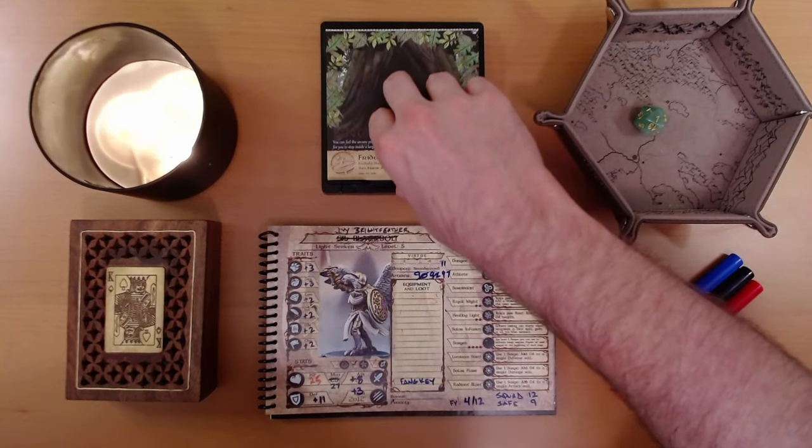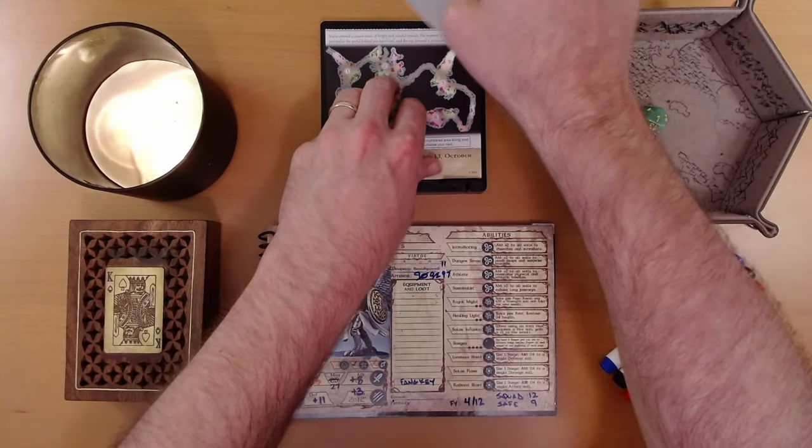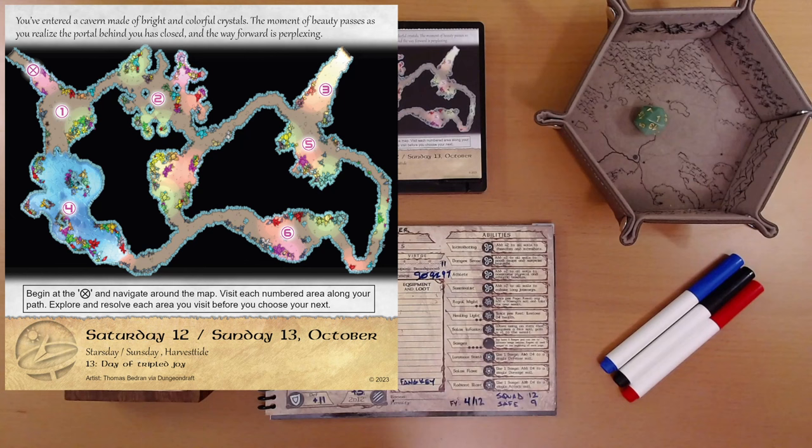Let's see what adventure is on the calendar for us today. You've entered a cavern made of bright and colorful crystals. The moment of beauty passes as you realize the portal behind you has closed, and the way forward is perplexing. Begin at the X and navigate around the map. Visit each numbered area along your path. Explore and resolve each area you visit before you choose your next. The X is at the top left.